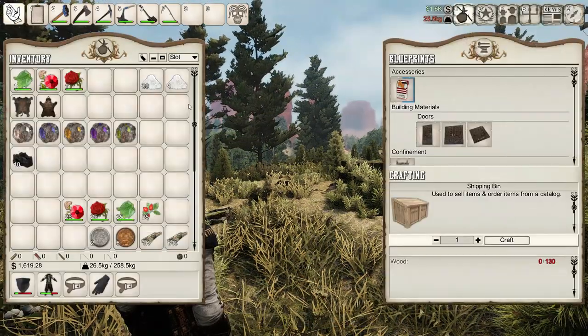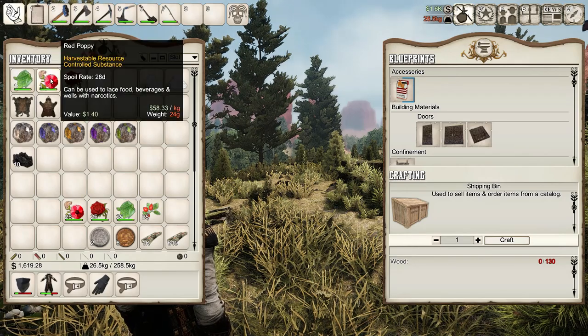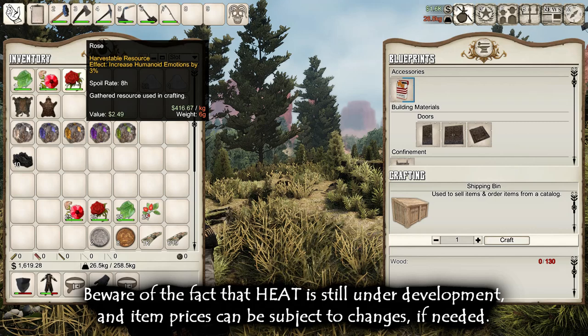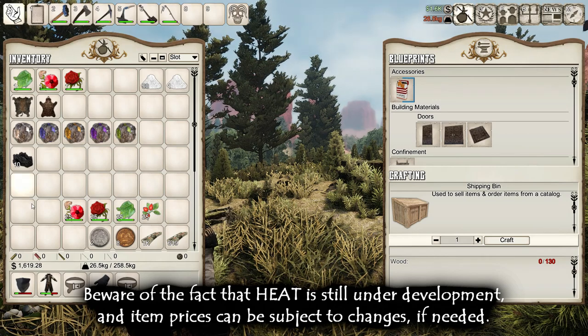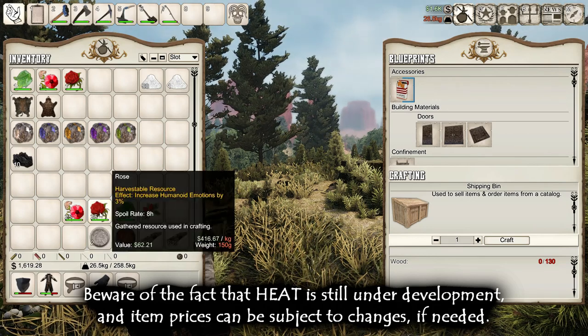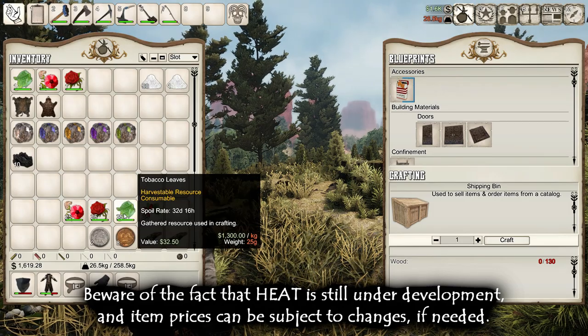Let's see how much these 3 things cost per unit and per stack. A tobacco leaf costs about $1.30, a red poppy $1.40, and a rose $2.43, which makes it more expensive than the previous ones — and that's why it's my favourite choice. If you check the price of a stack of 25 you'll see the reason why it is worth so much selling these.